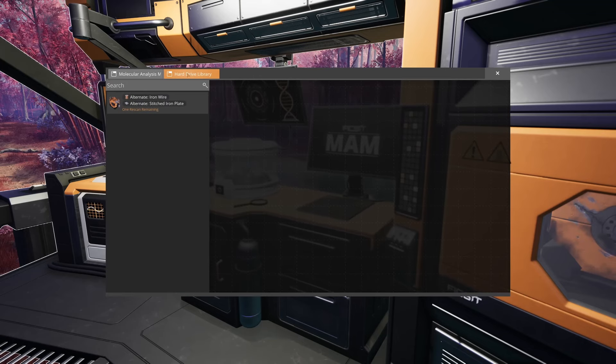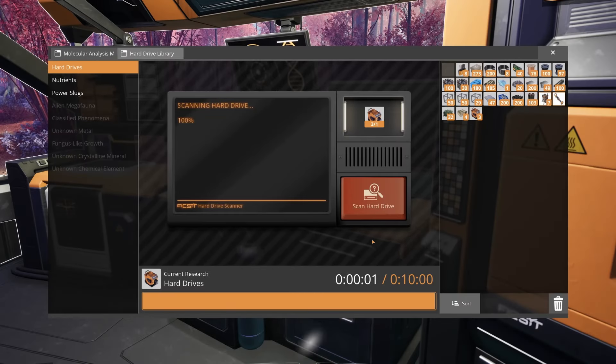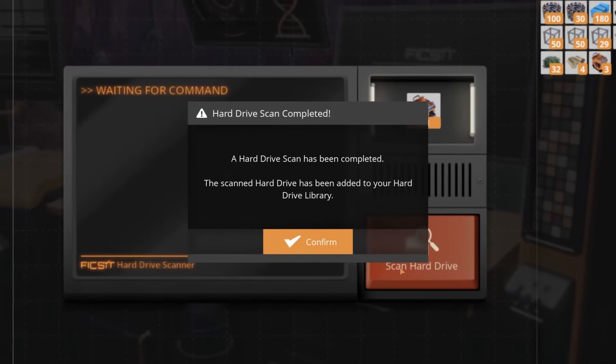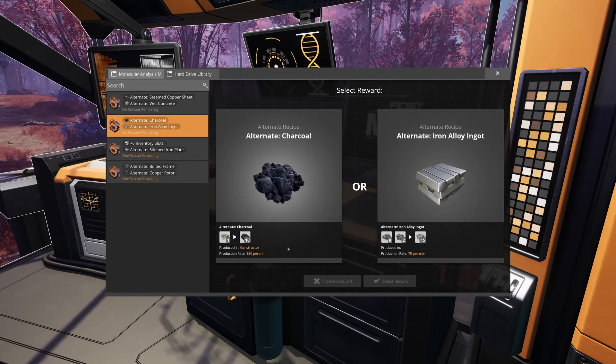They've also revamped hard drives. Now you will have the choice to select between two recipes when you research a hard drive, but you will also have the choice to re-roll if you're not happy with the options in front of you. This way it should be a lot easier to get the alternate recipe you really want.